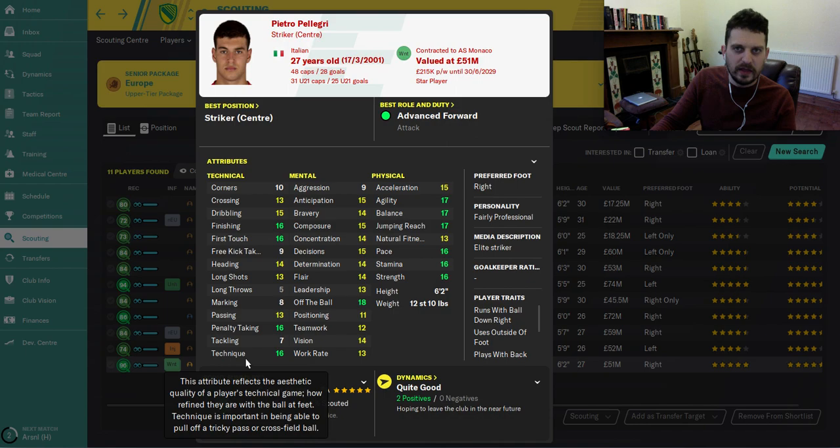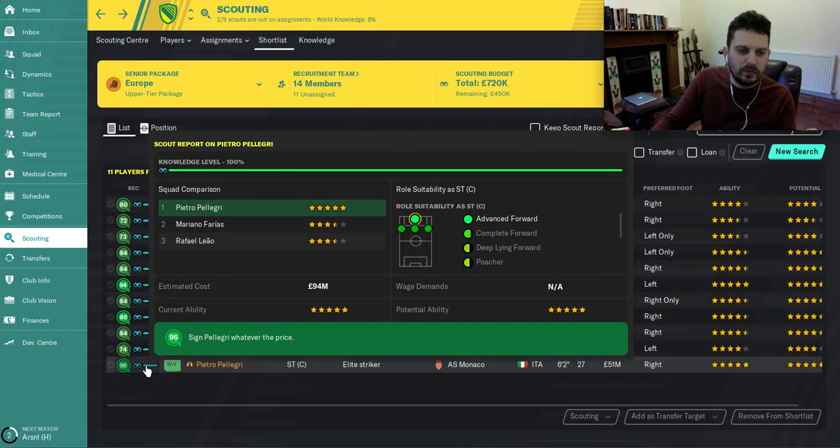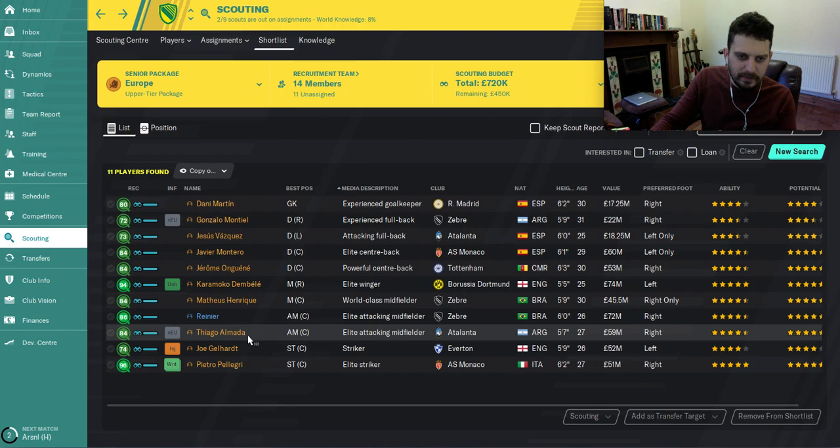Pelegri is one of our best shouts on the game for affordable wonder kids — you'll get him for 15 million at the start. Remember this guy's name. Look at his physical attributes: unparalleled. Dribbling, finishing, first touch, off the ball — ideally you want to play him in the striker role, but we're playing him on the wing as an inside forward just to balance the team.